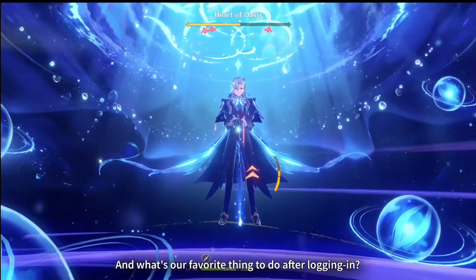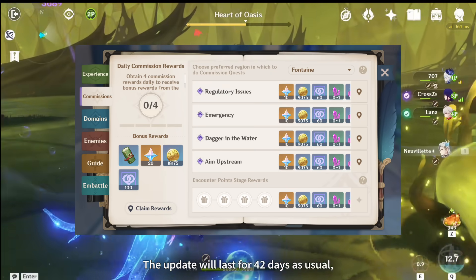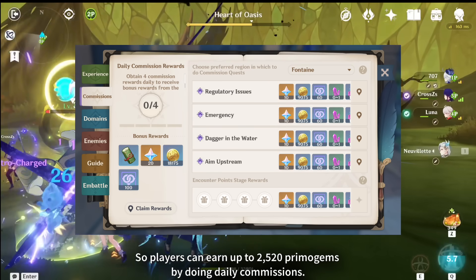And what's our favorite thing to do after logging in? The daily commissions. The update will last for 42 days as usual, so players can earn up to 2,520 primogems by doing daily commissions.